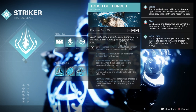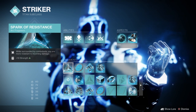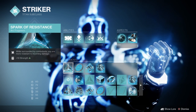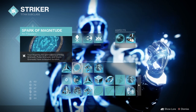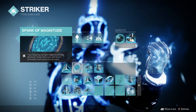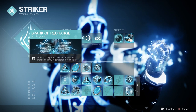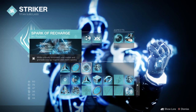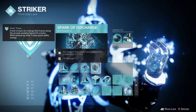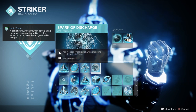For the Fragments, I'm using Spark of Resistance, so while surrounded by combatants, you're more resistant to incoming damage. Spark of Magnitude — your lingering ARK Grenade, pulse, and storm grenades have extended duration. Spark of Recharge, so while critically wounded, your melee and grenade energy regenerate more quickly. And then Spark of Discharge — ARK Weapon Final Blows have a chance to create an Ionic Trace.